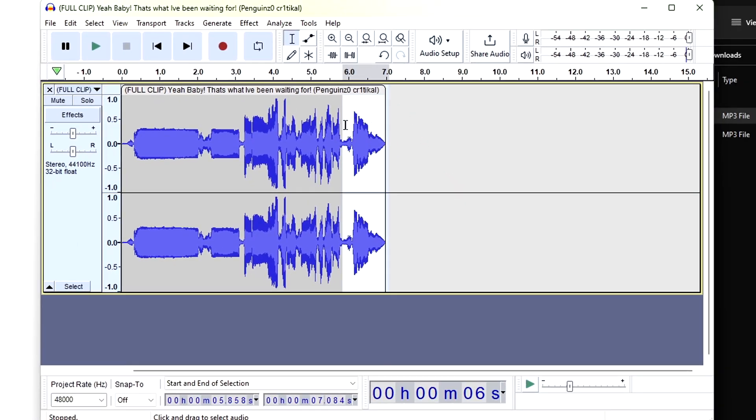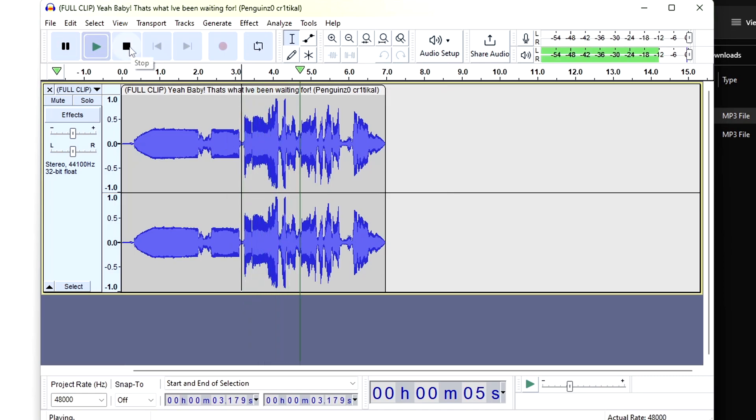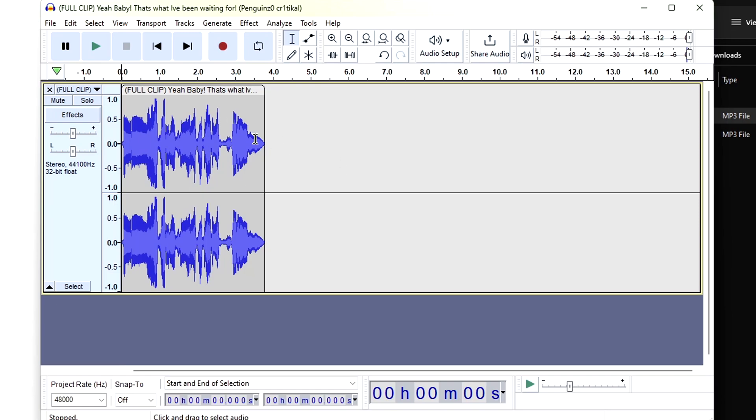What that'll do is from however much you have highlighted, it'll start fading out to nothing. So now whenever you replay it, that sounds quite a bit nicer than it just cutting right off. And of course, this also works the other way around with fade ins — if you don't want it to start out yelling so loud, you could highlight the beginning part, go to Effect, Fading, Fade In, and it will blend that in for you as well. And don't forget, if your sound is in the middle of a video instead of at the very beginning, you do the same thing — highlight everything before the section you want and hit delete on your keyboard, and that's how you cut it out.